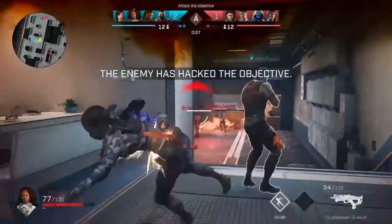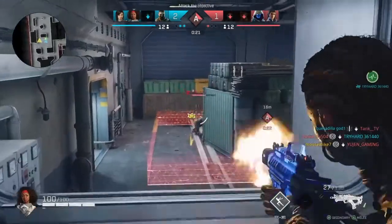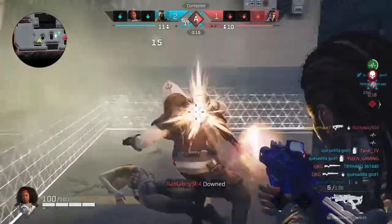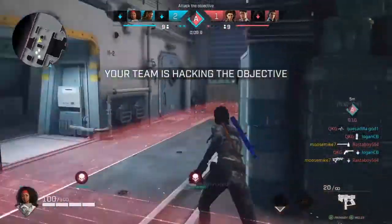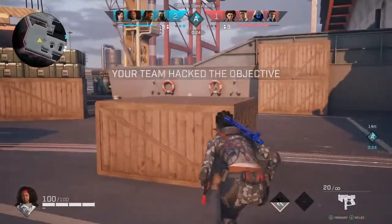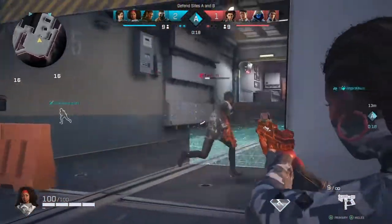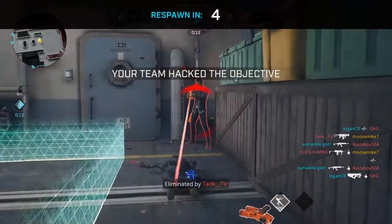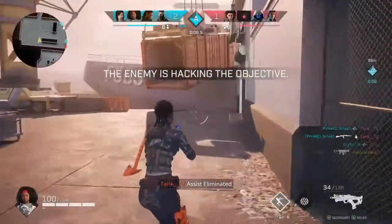We're going to try to push down here and get this objective off of them — they got the objective right now. We got some hit markers. Got Glitch down, baby. Here's the tomahawk for the finish. We got the objective — good stuff. 9-9, all knotted up. There's a Talon — oh no, we're going to get hit from behind. What a disaster, man.